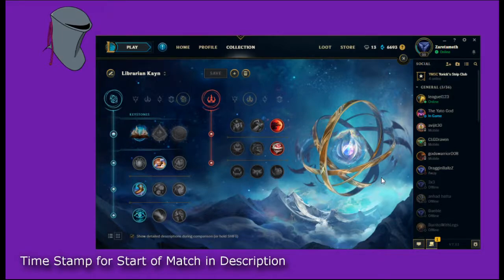And then when you need more versatile summoner spells like Teleport and Flash, you can still get those. And if it turns out you have to pick either Rhaast or Shadow Assassin, then you can switch your summoner spells to match.